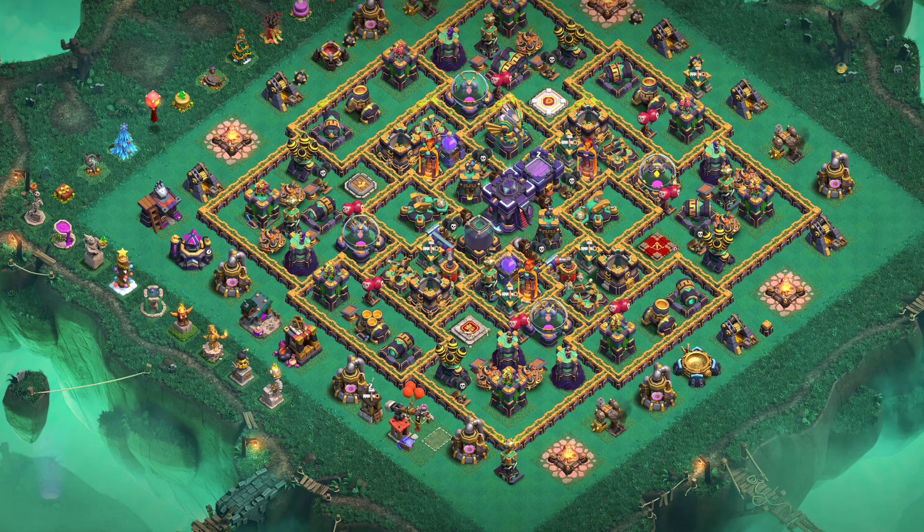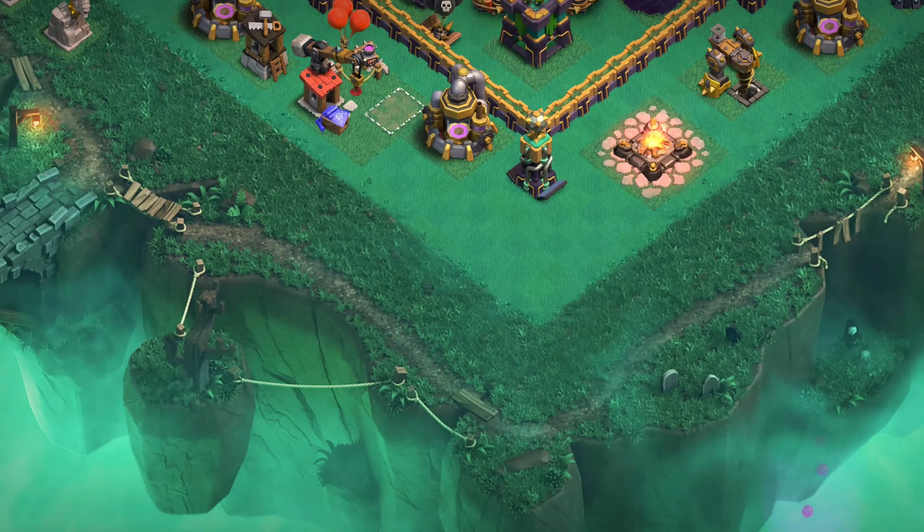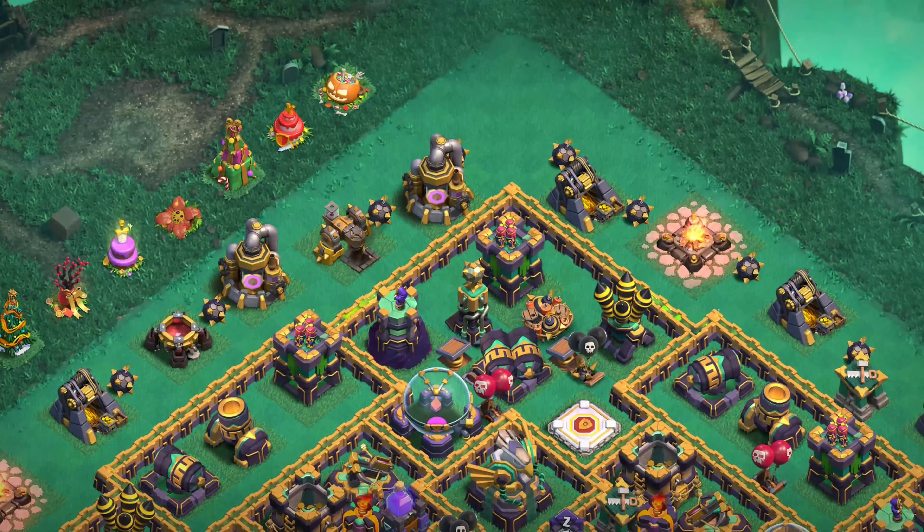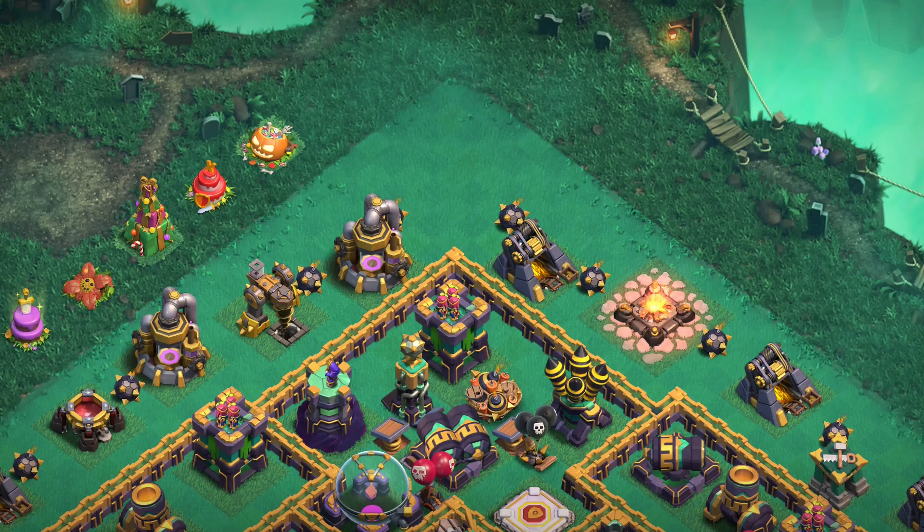The spooky scenery does have custom background music. It is the same as the Pumpkin Graveyard scenery music, but I still think it's great that they did put custom music on it. The scenery also has custom tiles. I believe these are the same exact ones as the Pumpkin Graveyard scenery, but I don't think this takes away from the scenery at all. They didn't really have many other choices for tiles to go on this themed scenery, so I think it's great.